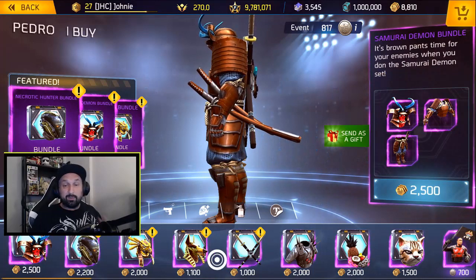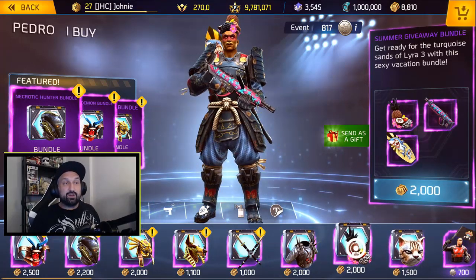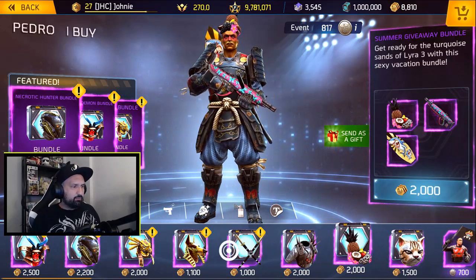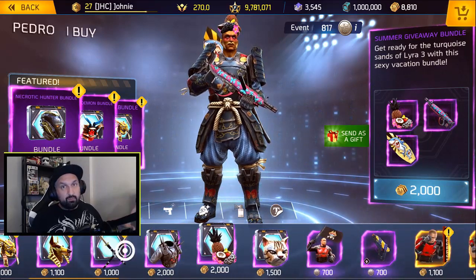We start with the payroll shop. All the bundles are there — the old bundles that were gone for a while. The cat bundle is back, the summer giveaway bundle is back with the surfboard. I haven't seen that in a while. The samurai bundle is there too — the bundles are usually still there, but we got more now.